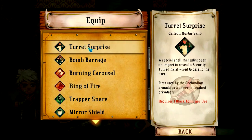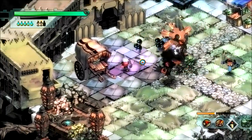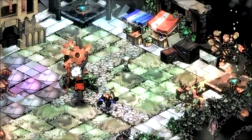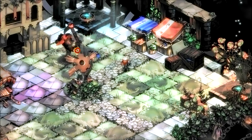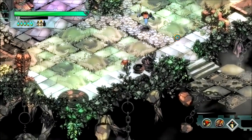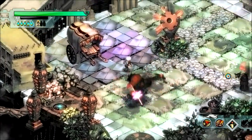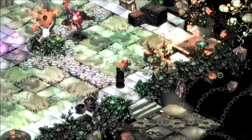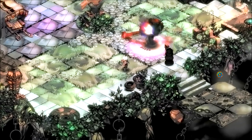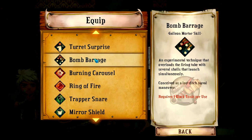Next up we have Galleon Mortar skills. First is Turret Surprise — splits open on impact to reveal a security turret hardwired to defend me. Got a lot of enemies, looks like I need some help. I put it in the wrong spot but I didn't know where I was going to go. My turret disappeared — they killed it! I have to hold Q just like the other thing. I got a fancier one this time that fires multiple rounds. There we go, start doing some damage. That was innovative, but I think Bomb Barrage is probably the better of the Galleon Mortar skills.